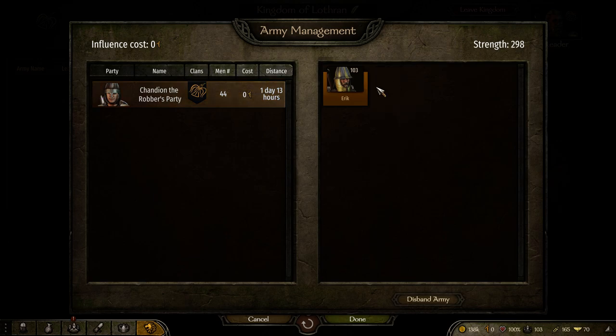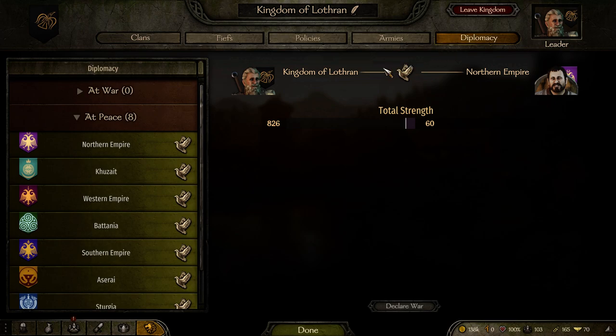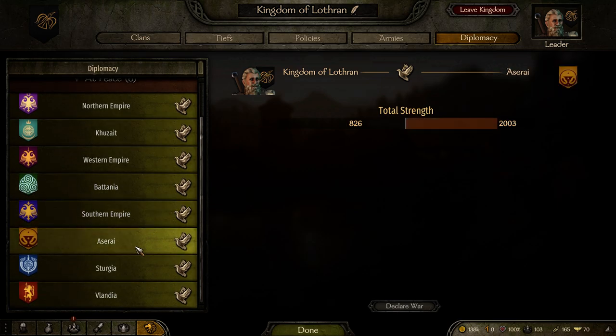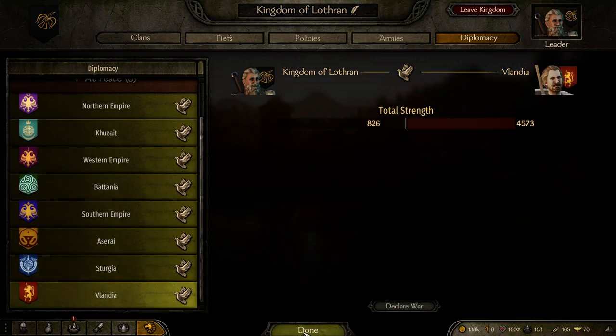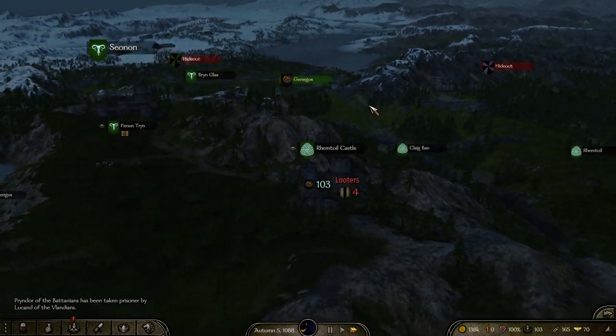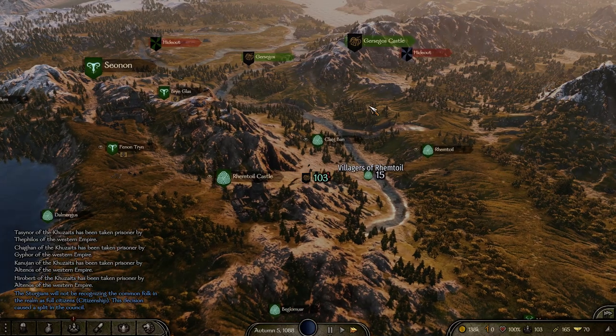I do still have my buddy — he is now a part of my kingdom. If you have any of your members, they're basically good to go. You can see here my faction strength versus the opposing factions: 826. This is basically the start of something new. I'm going to go ahead and explore a little bit further, understand a little bit more, and then I'll get back to you guys.